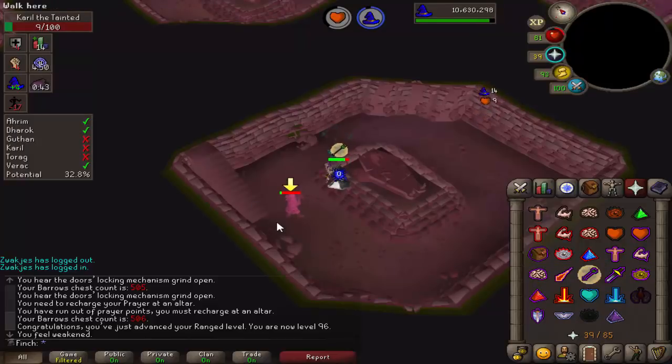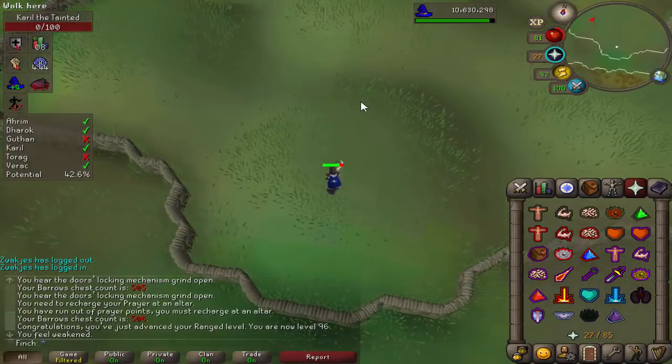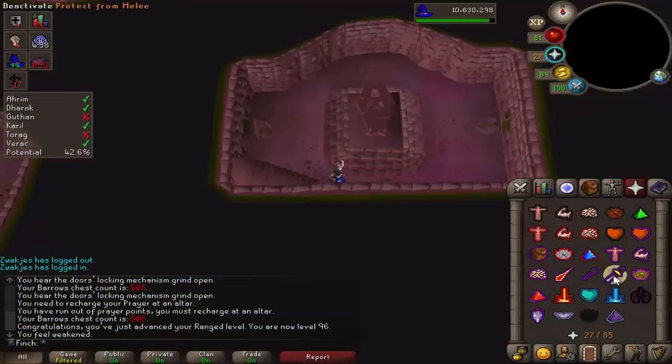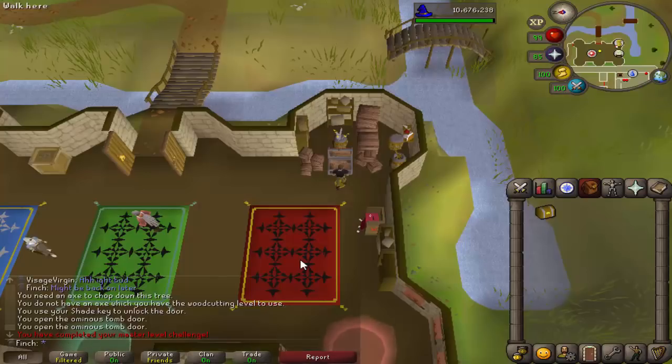Otherwise I'm missing Guthan's chest and spear for the full set of that, which again would be nice to have. But to be honest, everything else I'm not too fussed about getting, so I don't think I'll stay here too long - just might be nice to see if I can get a couple of items.